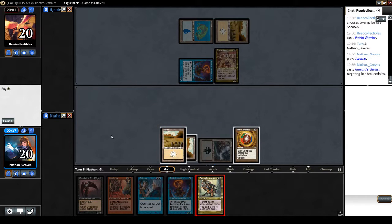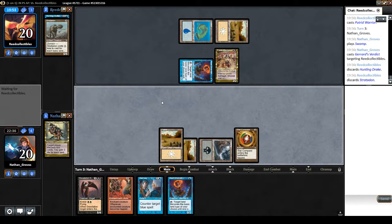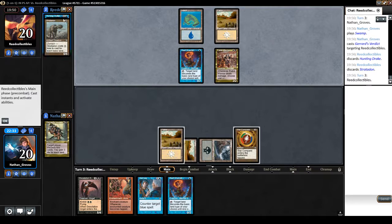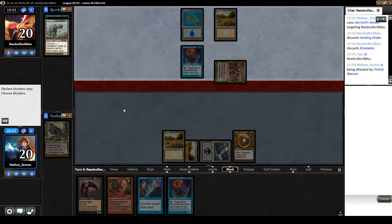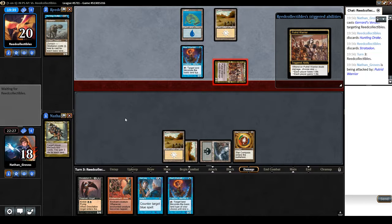Nothing else I can play — just got some cards. Stride on and a Hunting Drake. So there are some good cards, but that's about it. Well, maybe not. Cast for each — could be a 5/5 for five. Hunting Drake is only good if I have green or red, and I don't think I have any red.